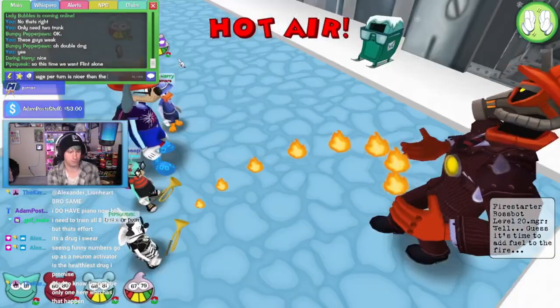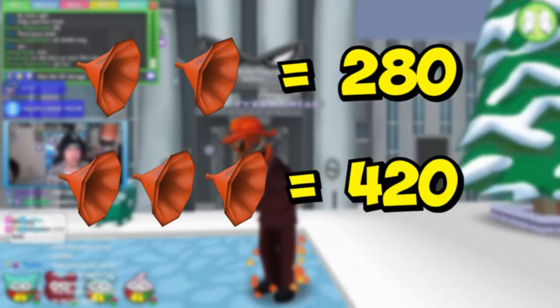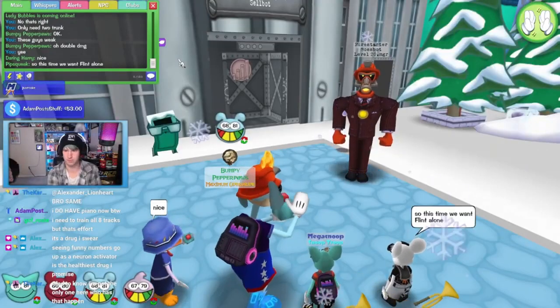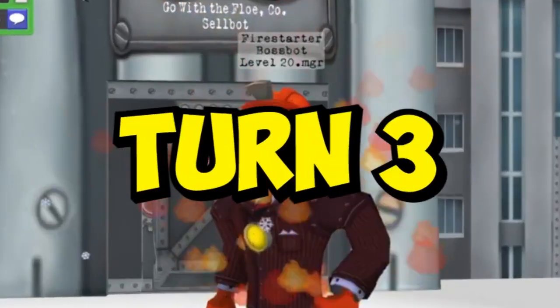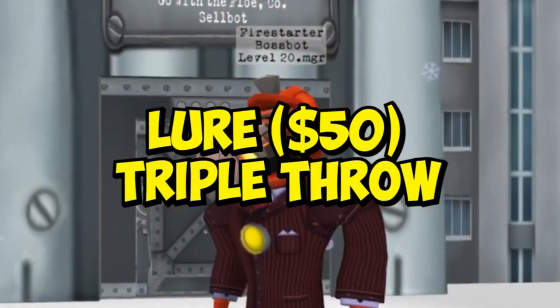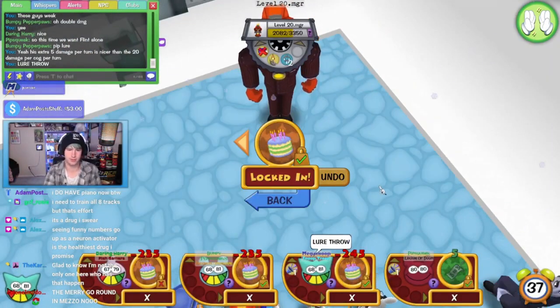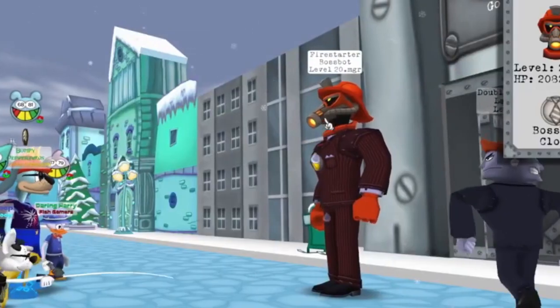Analyze how much health the cogs have and figure out if you need to use 2 or 3 sound gags to clear the row. Remember that the damage on the cogs is multiplied by 2, so 2 foghorns will do 280 damage, while 3 foghorns will do 420. The remaining tunes will either tune-up if needed, or if it's not needed, you can drop Flint directly.